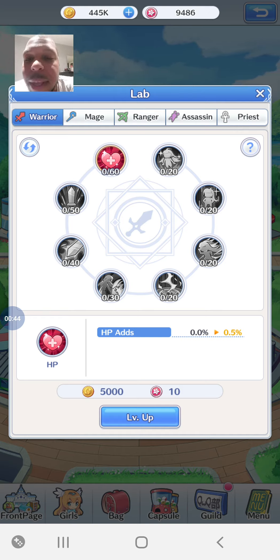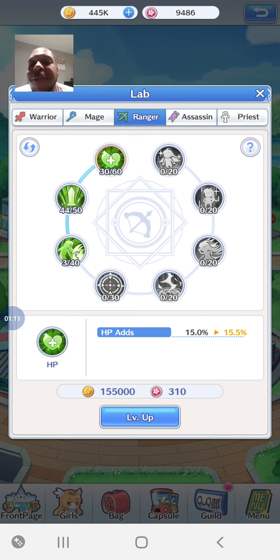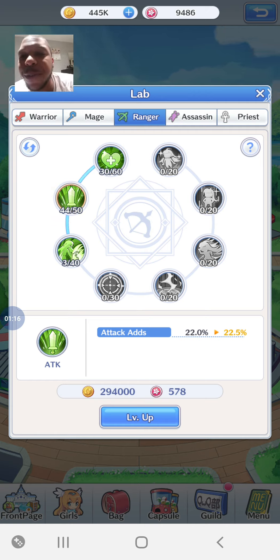The lab is for powering up all stats. It always starts with health. Then it changes depending on which girl category you want to power up. All the different girls come in five different categories: Warrior, Mage, Ranger, Assassin, and Priest. Depending on which one you select, you have a different type of upgrade path.